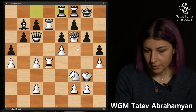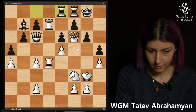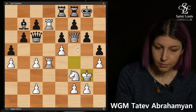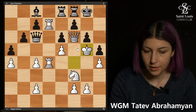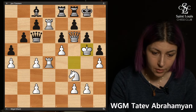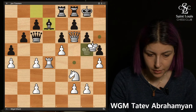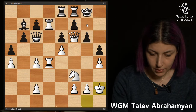Maybe Black didn't realize what Kh2 was until it was too late, because once the king gets to h2 it just marches to h6. Black played Bishop c8, but Kh6 is coming and there's nothing to do. It's a really dominant position — after Bc8, Kh6 is checkmate.